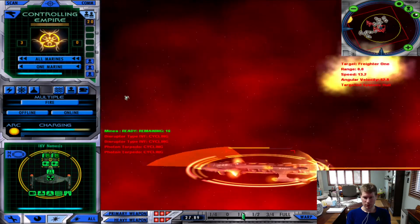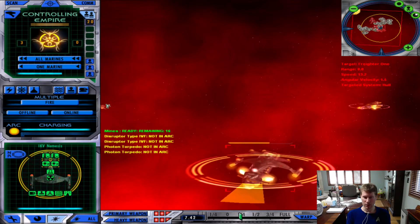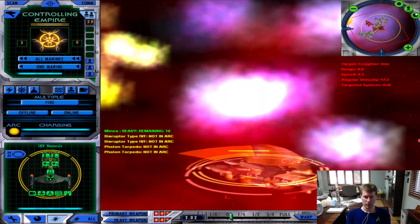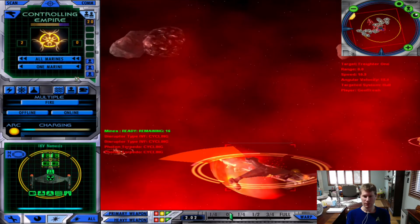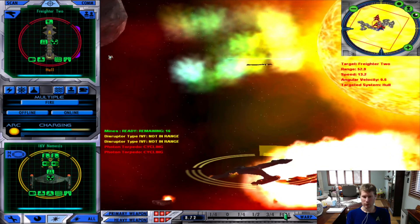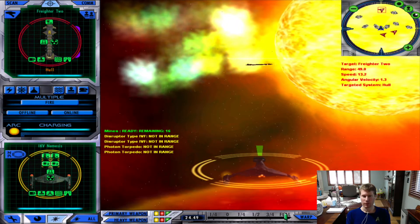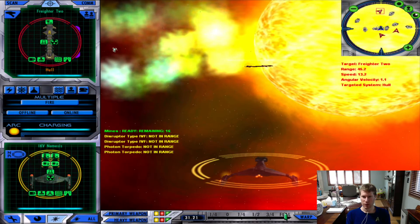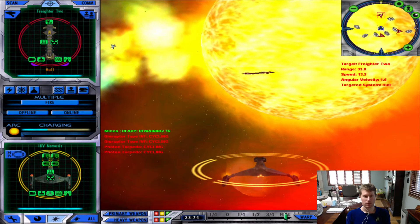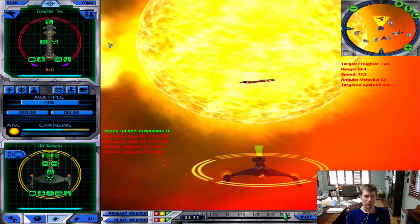Of course, cannot be used in Nebula. This is great — the only thing I have to do is keep my forward section to the Rakeli and just fire away. It is awfully bright being so close to a star. I'm just going to ignore the escorts for now. Let's go for those freighters.